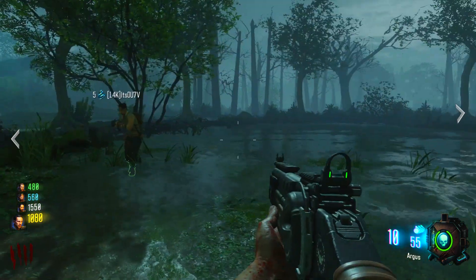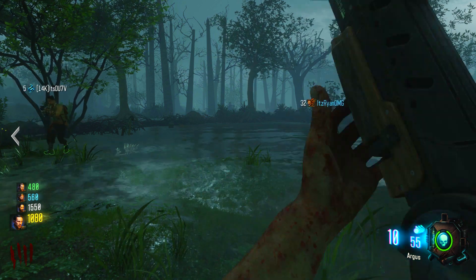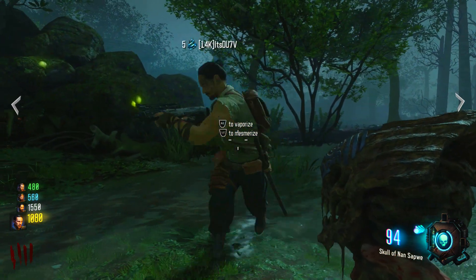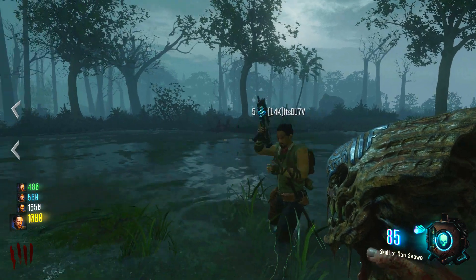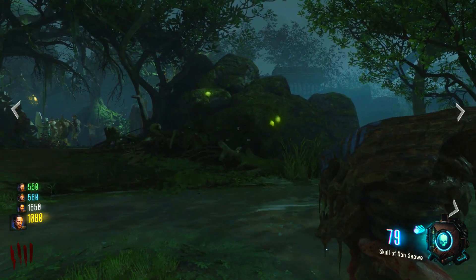Now this glitch can be quite confusing, but as long as you listen to the video you should be alright. What you want to do is pull out your Skull of Sapri and as soon as you pull it out, you want to hold R2 or RT depending on what console you're on. It's important that as soon as you pull it out, you're holding R2 or RT.